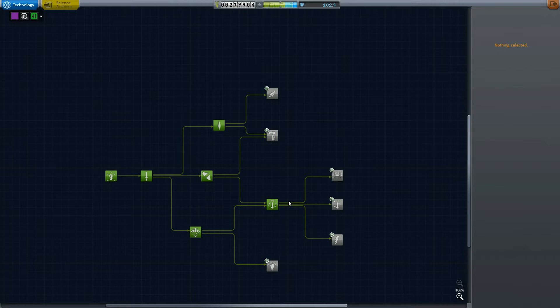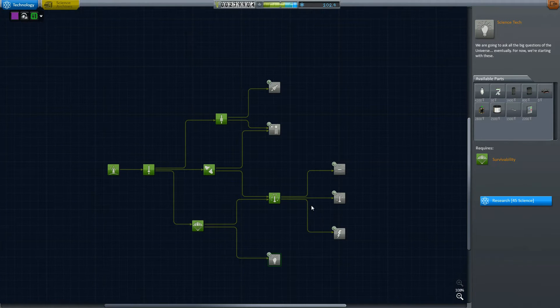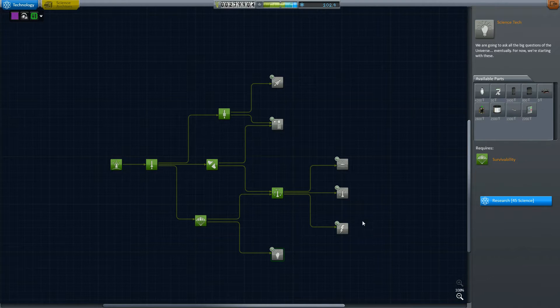As promised from last episode, we are going to be spending some science today. We have 102 science to spend, and we have contracts that we need to fulfill with some of the parts we're going to be buying. First order of business, I really like to do things in the order of the tree. So if we go to the right, I want to have all of these done before we get all of these.